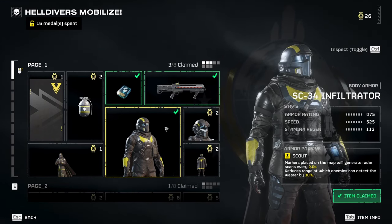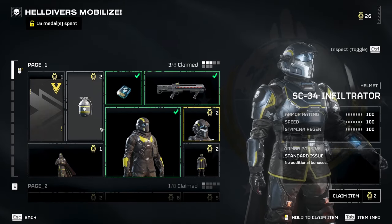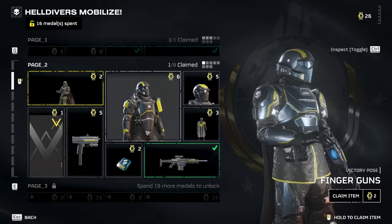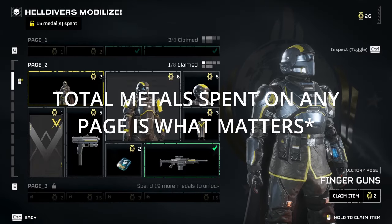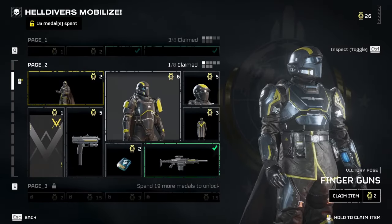You can click any of these items and press tab on them to see the stats. Generally, if you spend enough medals on page 1 you'll unlock page 2, and spending enough on page 2 unlocks page 3. The equipment gets better as you go.